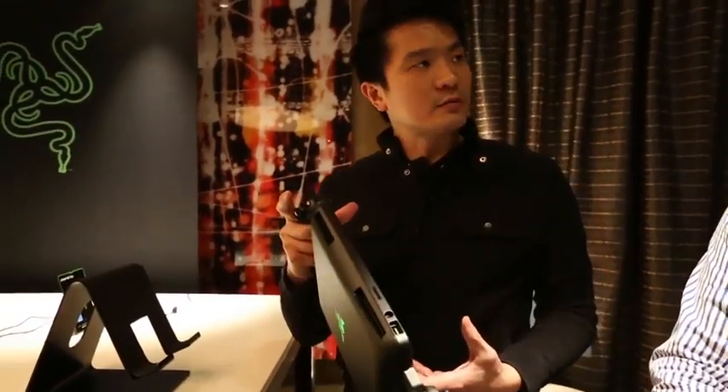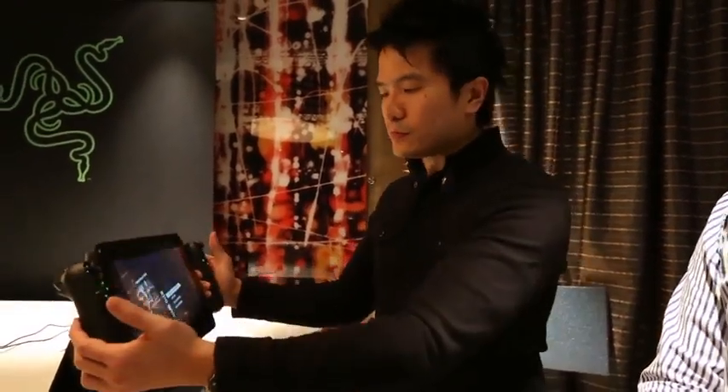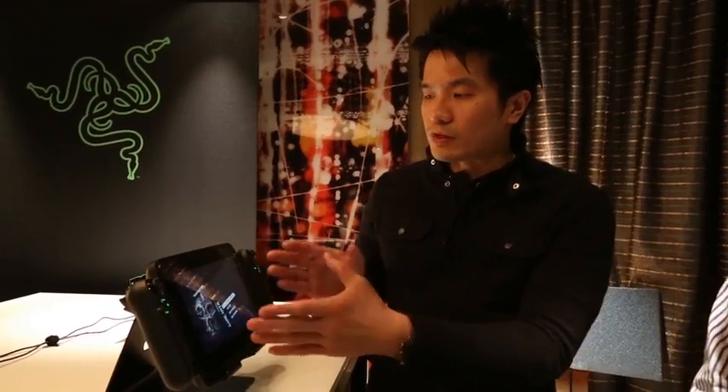All the games that are gamepad-enabled run out of the box in gamepad mode. There's a bundle for the gamepad that comes with the Pro at $1,499. The gamepad separately is $249. So with the Pro version, you get the Core i7, 128GB of SSD, together with the gamepad for $1,499, and the tablet alone — the Edge Pro — is $1,299.